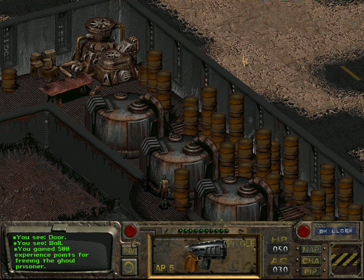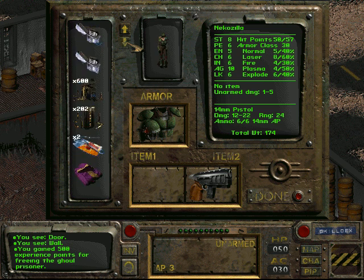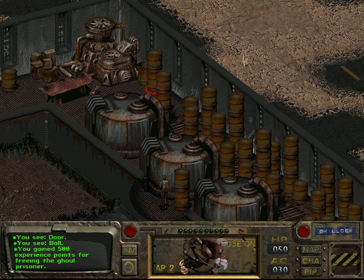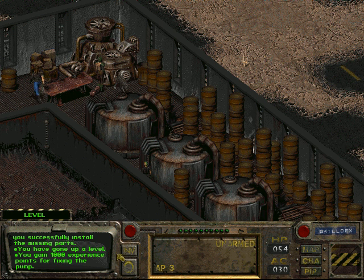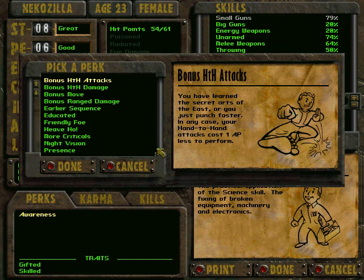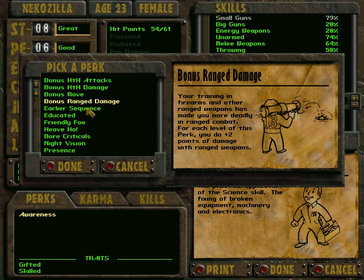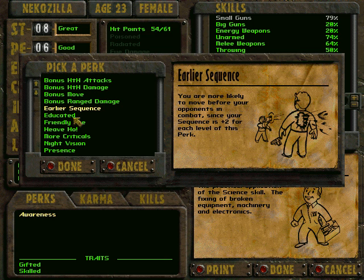I'm going to start using junk on it, and hopefully that's going to work. There we go — yeah, we fixed it and we gained a level. And we get a new perk. So: bonus hand-to-hand attacks, bonus move — this means 2 free AP for moving — bonus range of damage, earlier sequence makes us go faster.